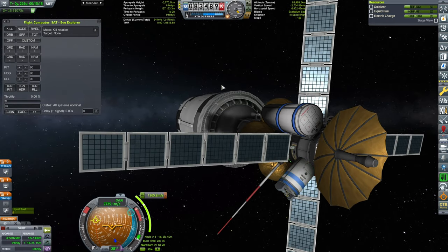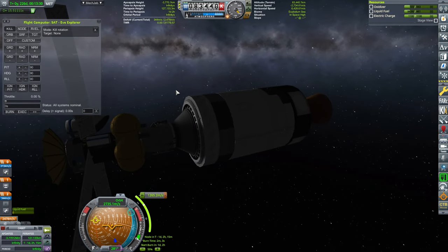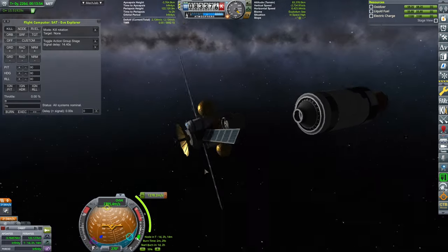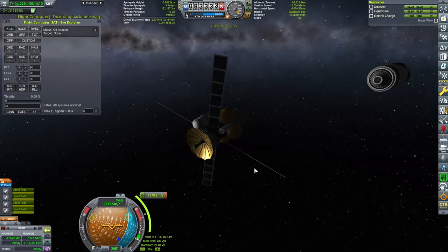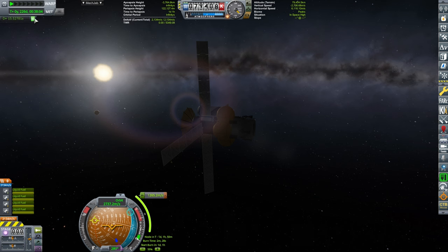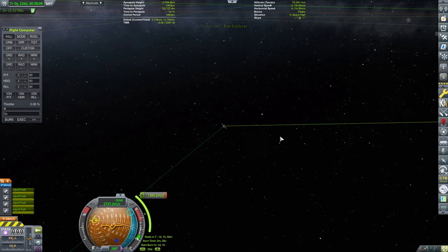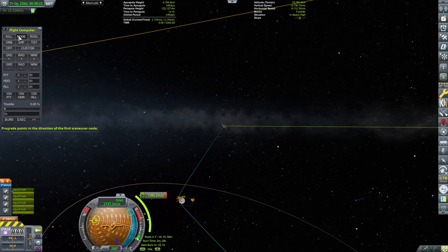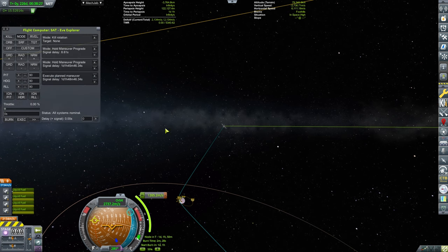Now we want to get rid of the bottom stage, because to circularize around Eve we'll need about 1265 m/s. Since we can't easily stage via the flight computer — actually, it can: toggle action group stage in 15 seconds. There we go — oh, we have a Kraken attack! Reloading the craft apparently fixed the issue before it tore itself to bits. So now we should be going toward Eve, pointing the maneuver prograde and ready to execute. These things will execute in one day, one hour, and 47 minutes — that's when we reach periapsis.